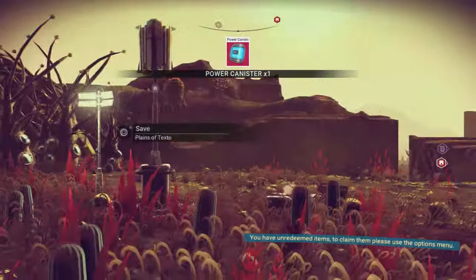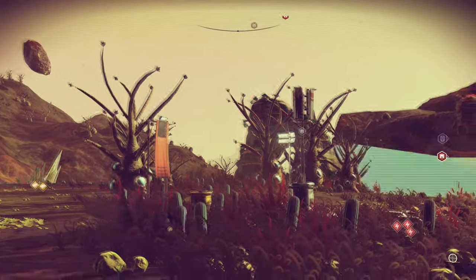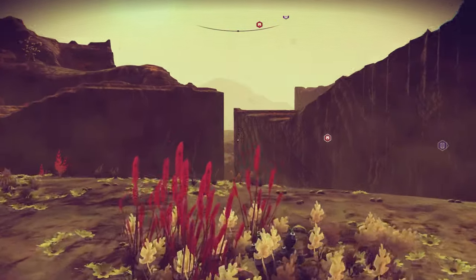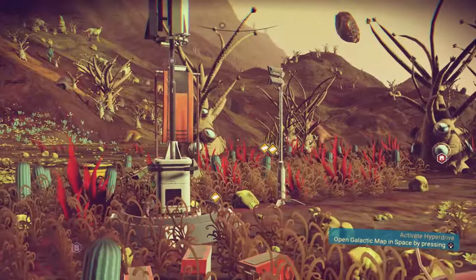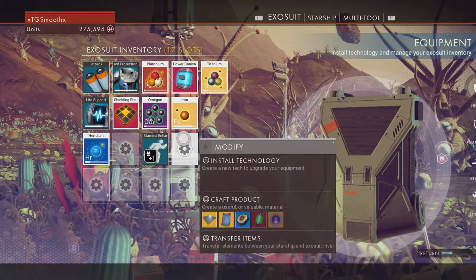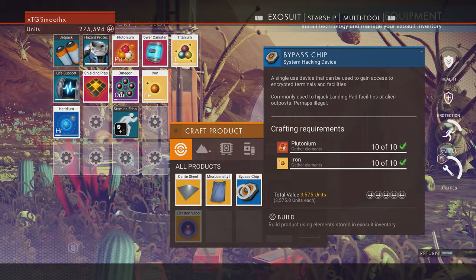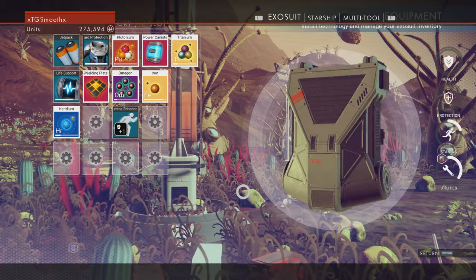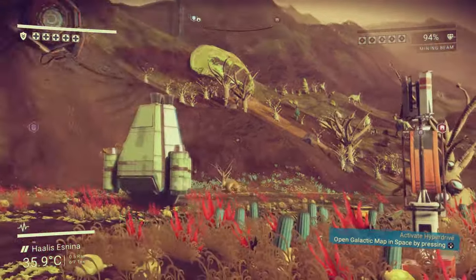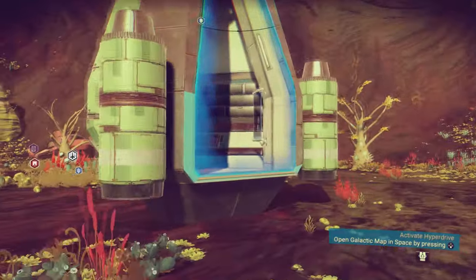Tip number one: once you get off your initial spawn planet, you'll start going to other planets and find these pillars with an orange beam coming out of them near buildings or anywhere. Go into your inventory, then your exosuit, hit craft product, square button, and make a bypass chip. You can hack the pillar and it will scan the planet for certain things, one of which is a cargo drop.